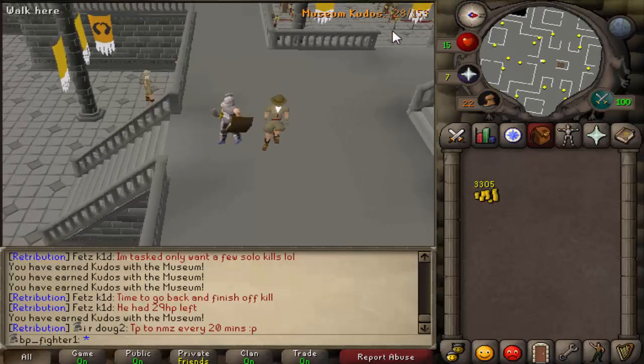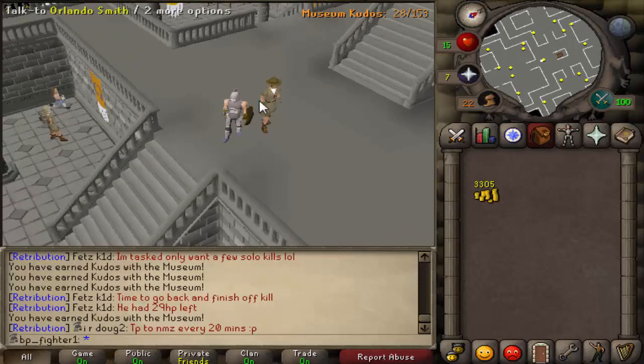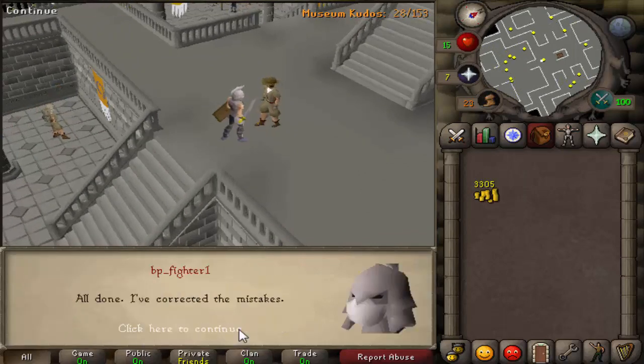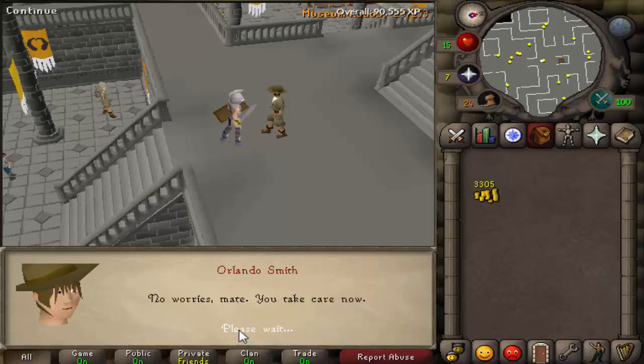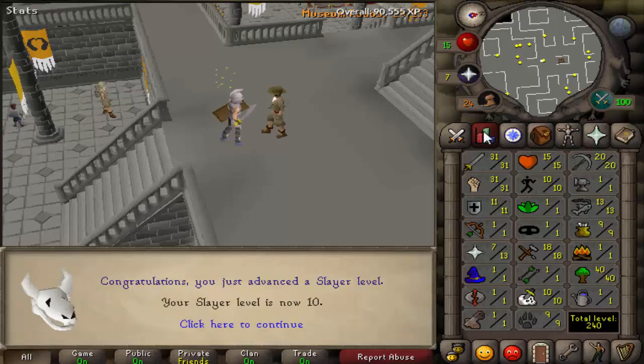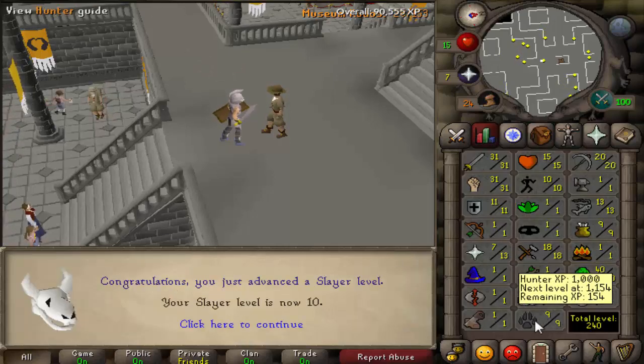So be sure that you got all 28 kudos, and then talk back to Orlando Smith. After that, you will get 1k XP in Slayer and 1k XP in Hunter, which gives you — if you're level 1 — level 9. So that's awesome, guys.